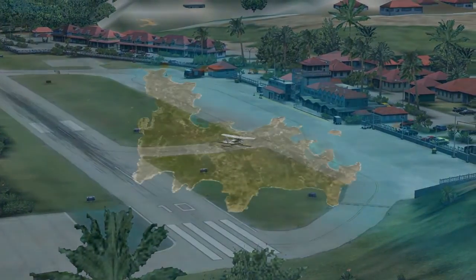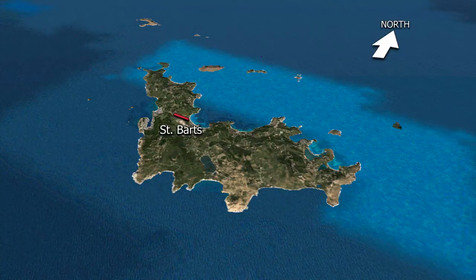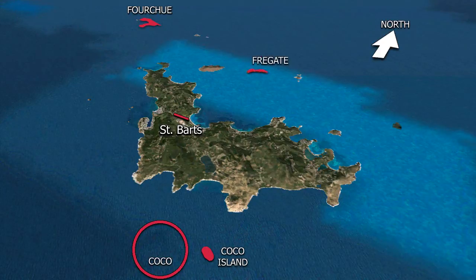The first thing we're going to do is look at the whole overview of the St. Bart's area. We should note that there are only three entry points into St. Bart's airport. I'm not sure how to exactly pronounce these, but the first point is Fourche, the second point is Coco, and the third point is Frigate. We will use one of these three entry points to land at St. Bart's. All these points — Fourche, Frigate, and Coco — are all visual points. Flight Tampa did not add the island of Coco in its scenery, but that island is roughly where I've marked it, and the entry point Coco is a little bit off of that.